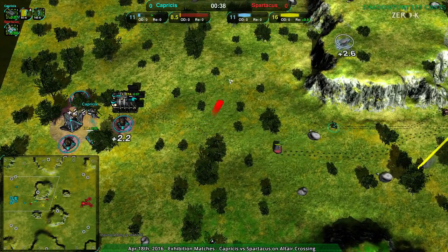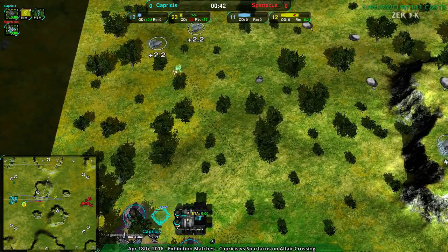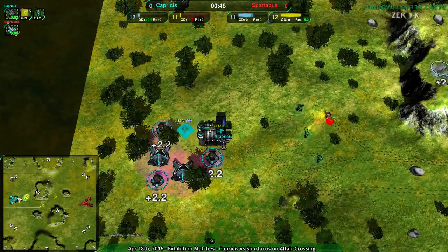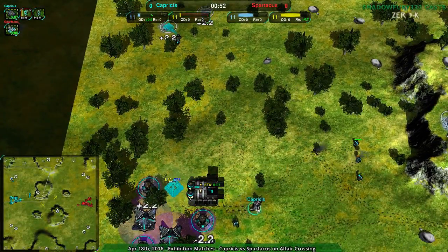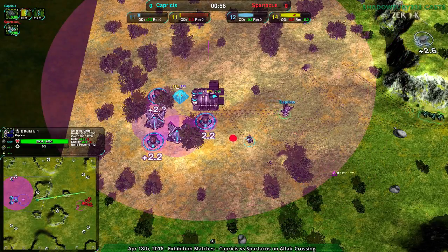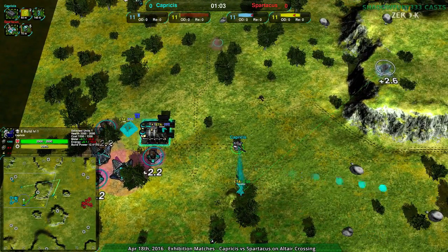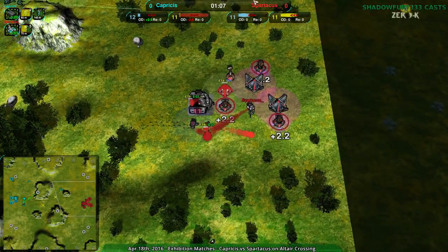But anyway, Capricious with the Cloakie Bot Factory getting scouted out pretty quick, clearly trying to be aggressive. On this map, that's kind of how you do it, but surprisingly, Spartacus is the only one reclaiming energy right now. Capricious is setting up energy structures - I don't know why they're not reclaiming the trees. This is basically a thousand energy for free right at the start, right next to your base. I don't know why Capricious is not reclaiming that. Spartacus is, and they're going to benefit a lot from that.